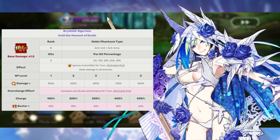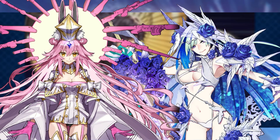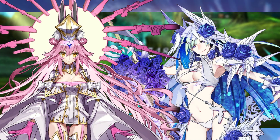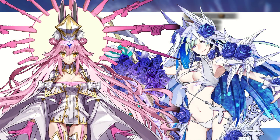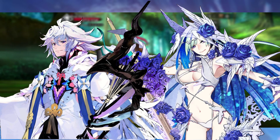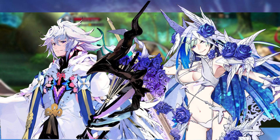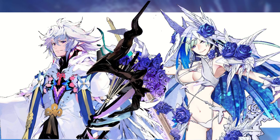So who should we pair Brynn with? She is a buster servant, and while some might recommend Koyanskaya and Oberon, Brynn is not necessarily as effective an AoE buster farmer as some other characters. I would actually recommend her more as a boss slayer who uses the AoE noble phantasm as a buff to hurt the boss more. Merlin is going to be our main go-to, providing buster card effectiveness as well as extra survivability from his invincibility buff. Koyanskaya and Oberon can also be very effective options, just not as good as Merlin in my opinion.